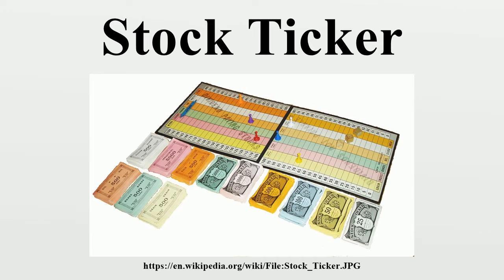The stocks move based on three dice. The first die picks the stock that will be affected, with one of the commodities on each side of the die. The second die determines whether the stock will move up, down, or pay a dividend. The third die decides if the movement or dividend will be 5, 10, or 20 cents.